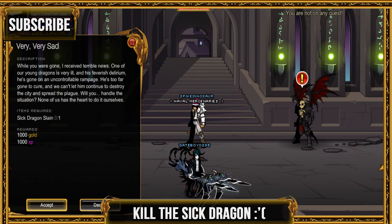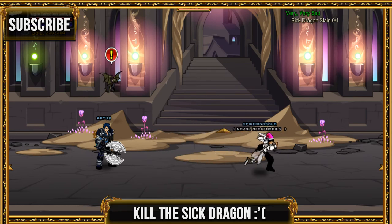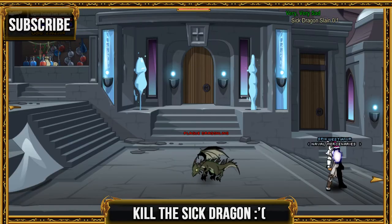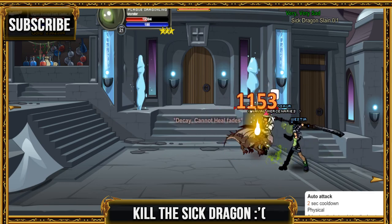For the next quest, go ahead and join the sick dragon, which can be found to the left of where you were. Go up, kill him, and then you're done with this event. If you did enjoy, give a like and subscribe if you haven't already — talk to you guys later, peace.